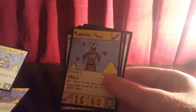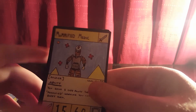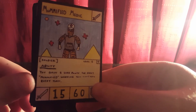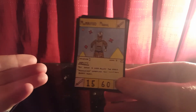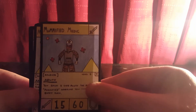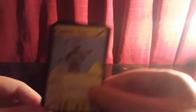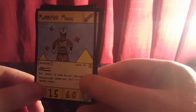Next we've got Mummified Mega Medic, one of the new ones. It's a Soldier, Level 5 Common. The ability is: you gain five life points for every Mummified Warrior you control every turn, and that includes Mummified Medic itself — so even if it's the only one you have out, you still gain five life points. It has 15 damage and 60 defense, so it's better placed in defense realistically.